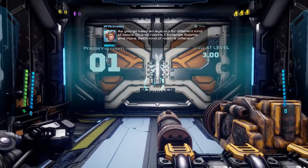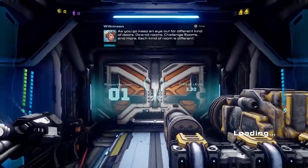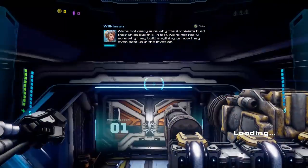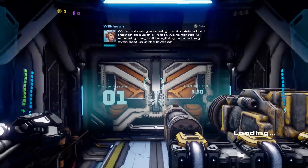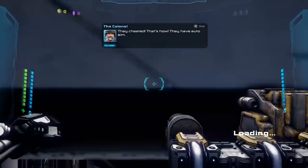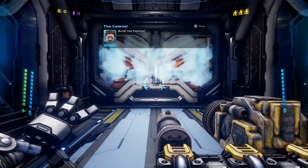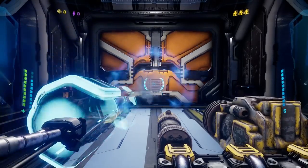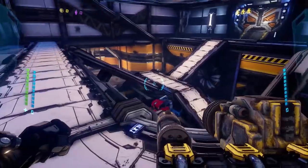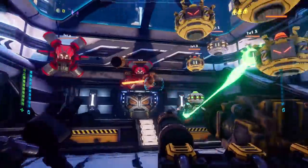As you go, keep an eye out for different kinds of doors — dice roll rooms, challenge rooms, and more. Each kind of room is different. We're not really sure why the archivists build their ships like this — in fact, we're not sure why they build anything or how they even beat us in the invasion. They cheated — they have auto-aim, all of us have auto-aim and no honor. I'm trying to move and I got stuck in a frickin wall.